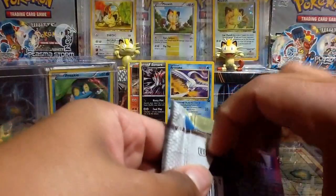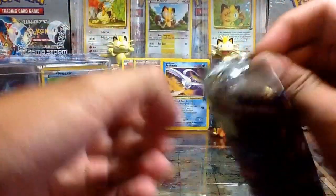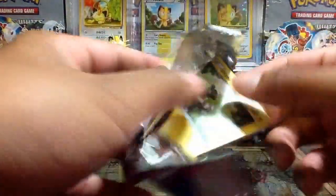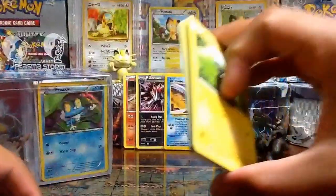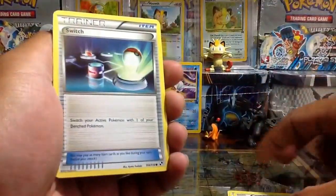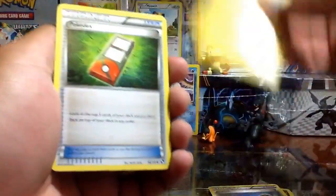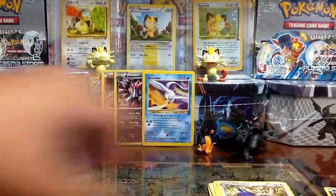Let's do the base set first — Black and White. Okay, so we got here: no holo card. Blitzel, Blitzel, Energy Search, Oshawott, Purloin, Switch, Timburr Reverse, Galvantula Rare Non-Holo, Pokedex, Simipour, Herdier. And that's it for that pack.